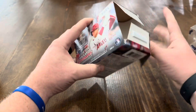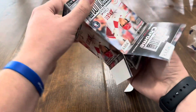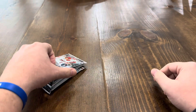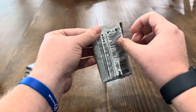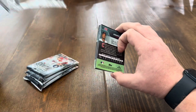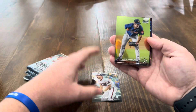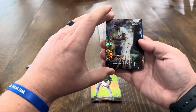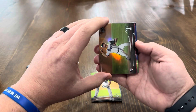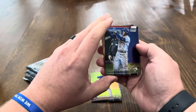Box number one. I'm a big fan of Stadium Club — love the images, just good looking cards — and it's just the chrome, so hard to find. Let's hope we find something pretty good. Pack number one: Liam Hendricks, Justin Verlander, Frank Robinson on the X-Fractor, AJ Alexi on the Refractor. It looks like we have a Wave Beam Team so we're going to save that towards the end.